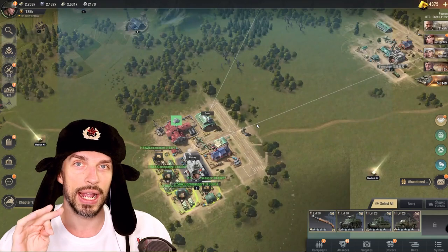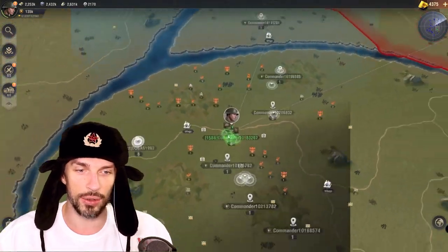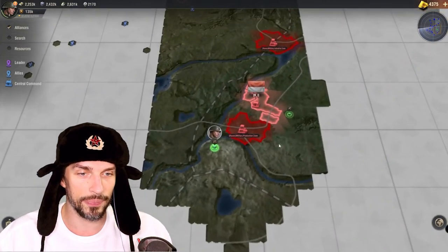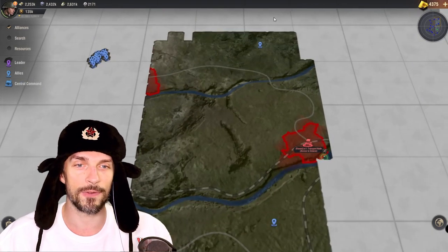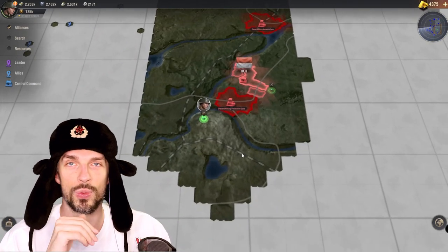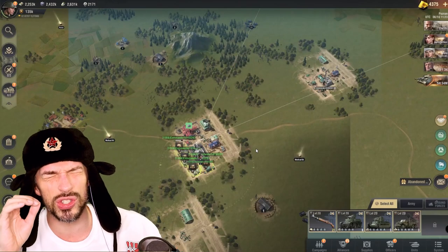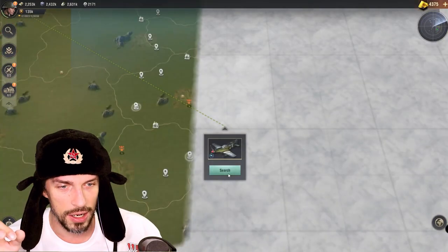I found a better way to scout the map. Let me show you — this is my new account for a jumper guide. We started yesterday, and in the morning we already have all this area scouted without me doing anything. If you're wondering how to do that, keep watching — I'll explain everything. This trick will save you so much time on that manual fly scout.